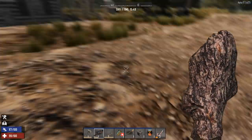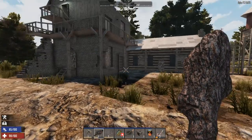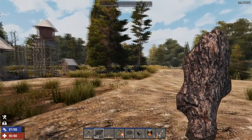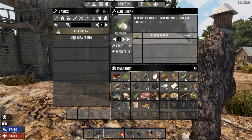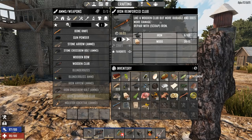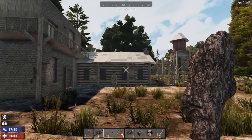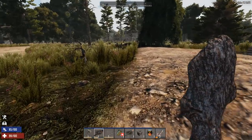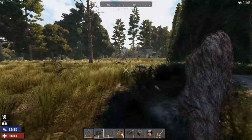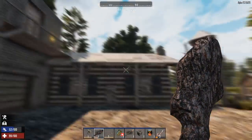Your best bet is to find something like this — something with two levels if you can — and put yourself on the roof for the first horde. We'll get to that on day seven. The reason I go to a house rather than just collecting supplies is because a lot of what we need will be inside. We want to get a better weapon — the iron reinforced club, which takes 100 iron. You can scrap raw iron for a bit, but to build it you should break down rock formations to get iron.